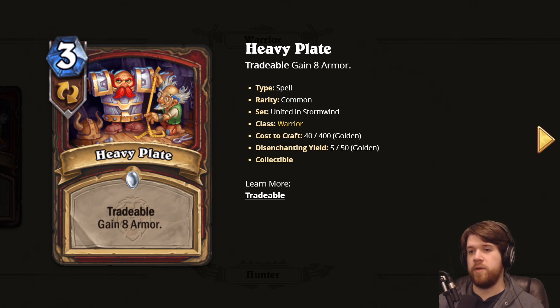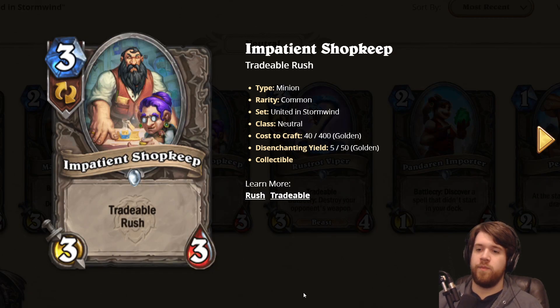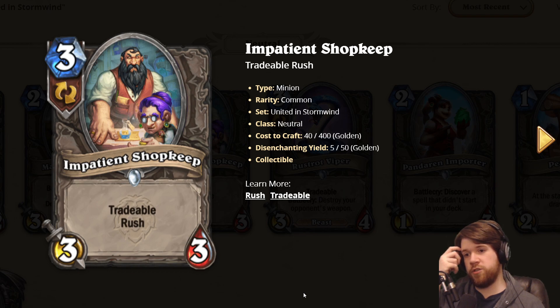Heavy Plate — three mana gain eight armor — sometimes you want that against aggro, so it just seems playable. Next up we have another tradable card: a neutral three mana 3/3 with rush. We've seen a card like this before — Rabid Worgen, a Warrior minion, three mana 3/3 with rush — it saw a little bit of play mostly because of Town Crier. This card seems playable depending on what you want to be killing with a 3/3 rush, and it has the tradable keyword which I think is pretty insane.